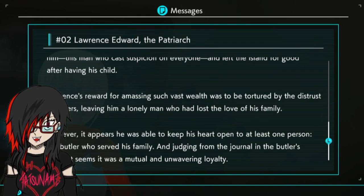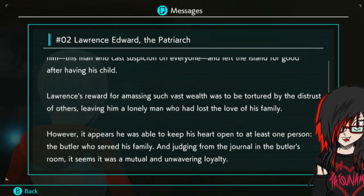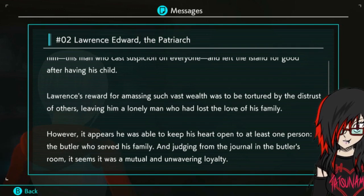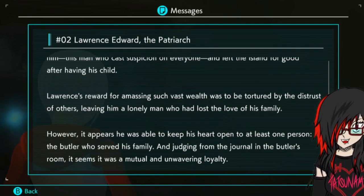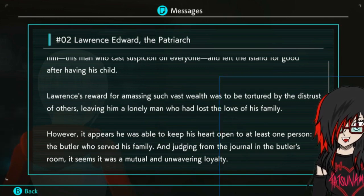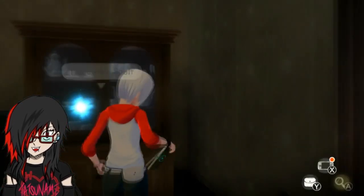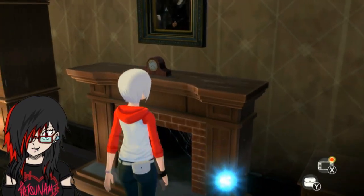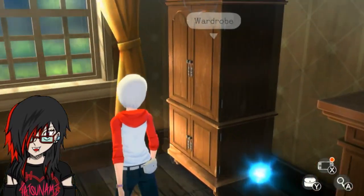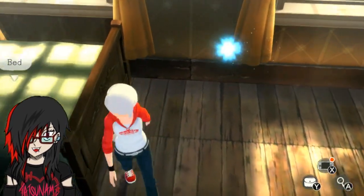What's more, he took measures to guard his property from intruders by placing mechanisms all around the mansion. I believe his distrust of others had a negative impact on his family as well. There is, for some reason, not a single mention of his wife anywhere in the mansion - there's not even a trace of a grave belonging to her in the graveyard. My theory is Lawrence's wife fell out of love with him, the man who cast suspicion on everyone, and left the island for good after having his child. Lawrence's reward for amassing such vast wealth was to be tortured by the distrust of others, leaving him a lonely man who had lost the love of his family.